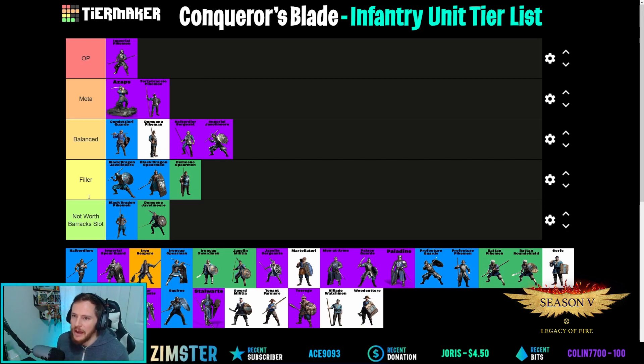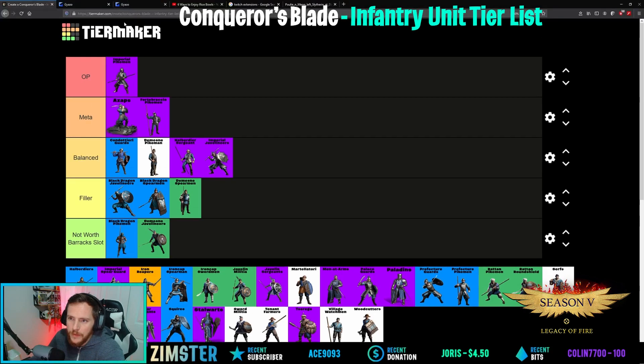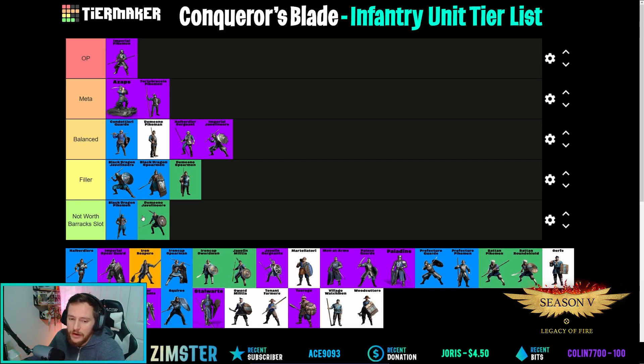Imperial Pikemen are OP — flat out. I feel like they're OP. When I need to counter cav, I grab Imperial Pikemen. That's my final call.